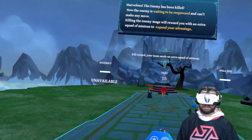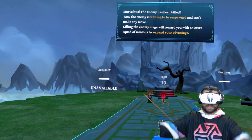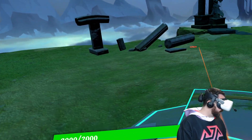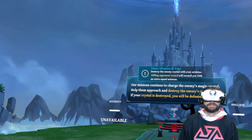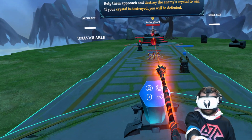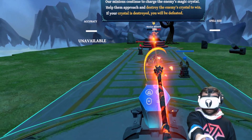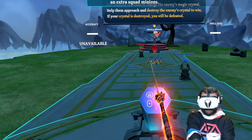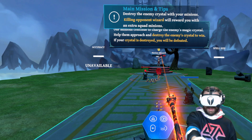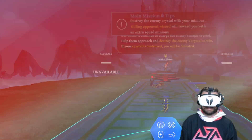It's like you're battling a mage while trying to control a battlefield — kind of like you're high up on your tower. Look at the graphics on this — absolutely amazing. Our minions continue to charge the enemy's magic crystal. The offensive spells you cast cannot do direct damage to turrets, so the main strategy is to use your spells to help the minions approach and destroy the turrets.